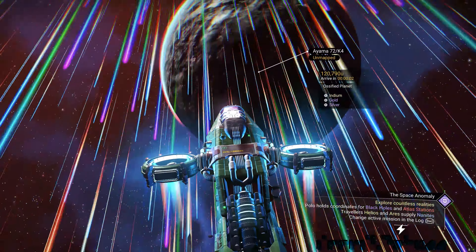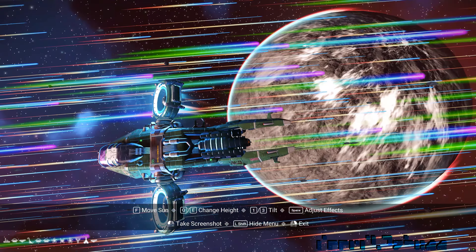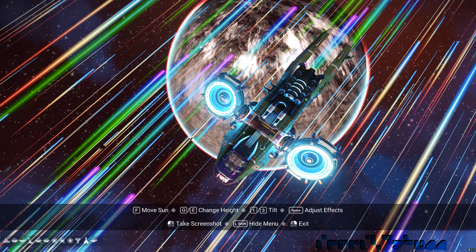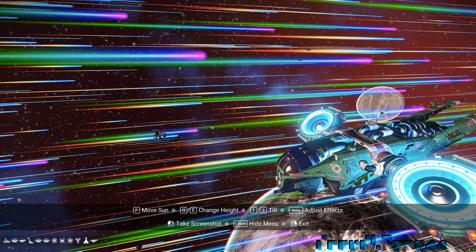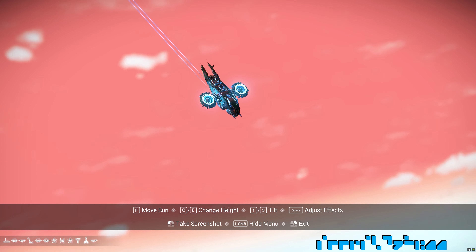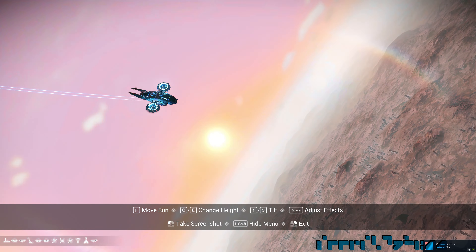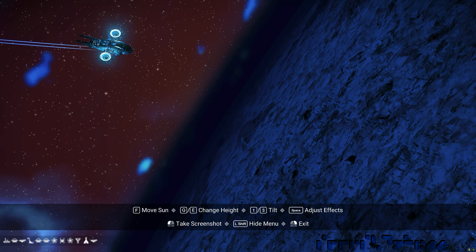The two different game modes for photo mode are on-planet and off-planet. On-planet has more features than off-planet, but the basics are exactly the same. When you go into photo mode, the first thing you see is the help bar at the bottom of the screen showing PC key bindings. Your direction controls move you in space the same as in normal gameplay — forward, back, left, right — with Q and E on PC for up and down. Controls 1 and 3 tilt the view counterclockwise and clockwise respectively. There are also controls to move the sun and to adjust effects.